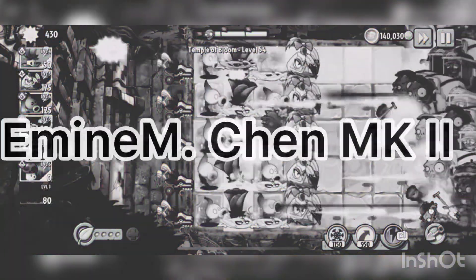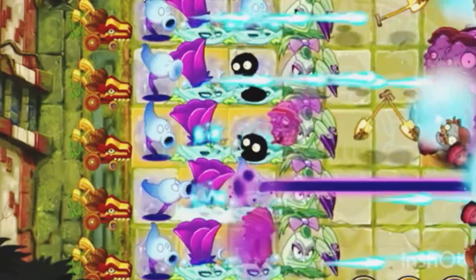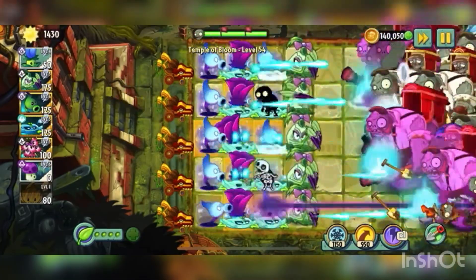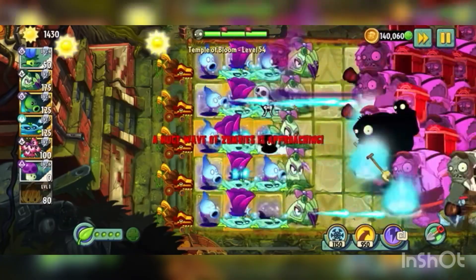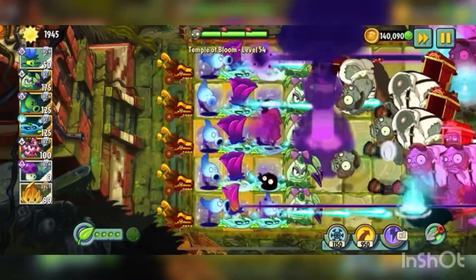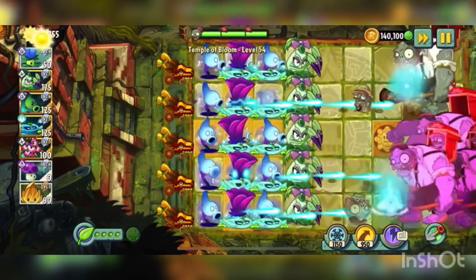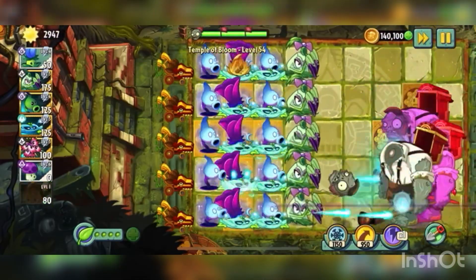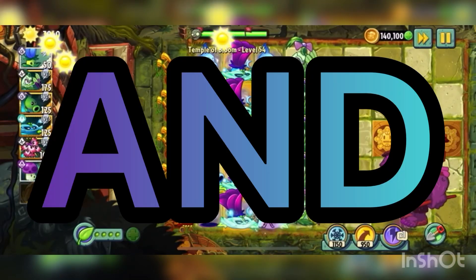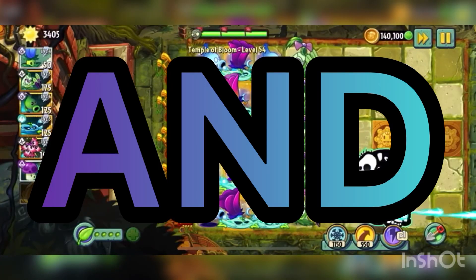Anyway, with all that said and done, it's time to lose yourself in the music the moment you own it. It's time for the Satisfying Speedup. And there's one Gargantuar left, and it's throwing imps, and it is... it's still not dead, because Shadow Peashooter doesn't deal enough damage. But Pokra's hitting it, and now it's dead.